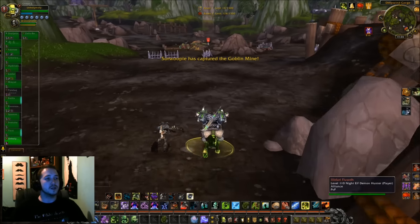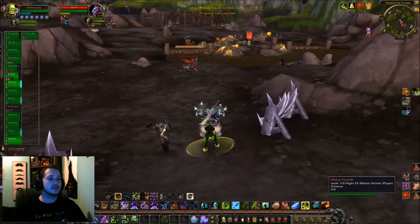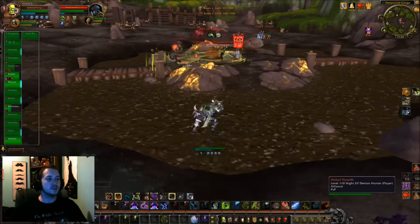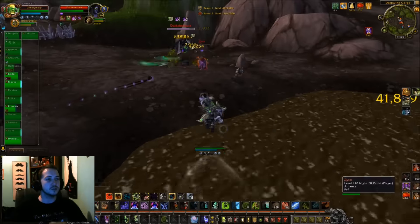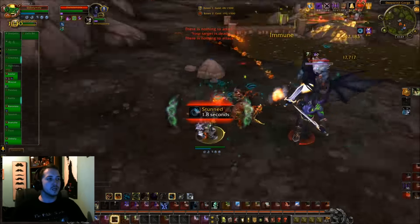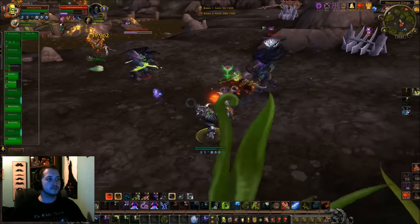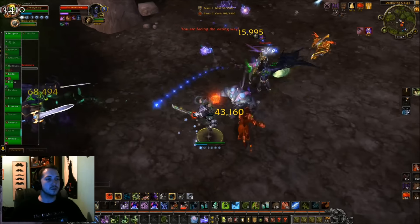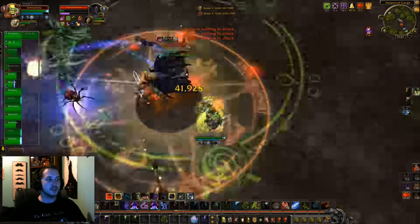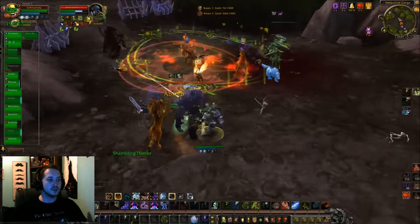A lot going on out here - we've got a feral druid, more demon hunters... demon hunters everywhere. Applying dots to these two in mid before dealing spread pressure. Going in on this druid that's quite low health and blowing some cooldowns. There are two demon hunters right here. Looks like that guy is thinking about focusing me - I'll AMS to avoid that weak cleave damage and go in for some melee on this DK.